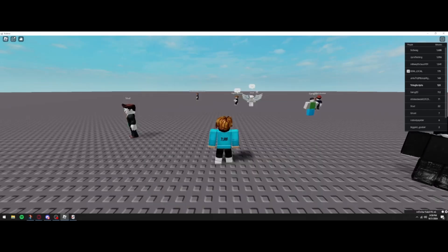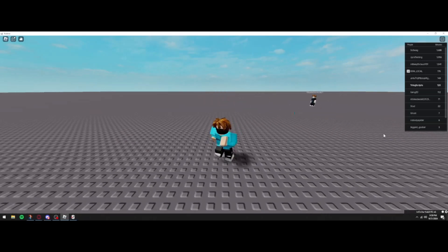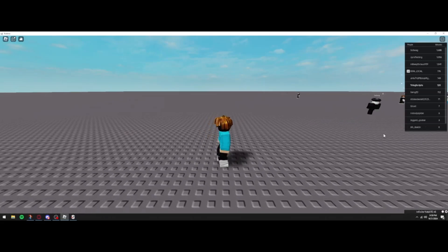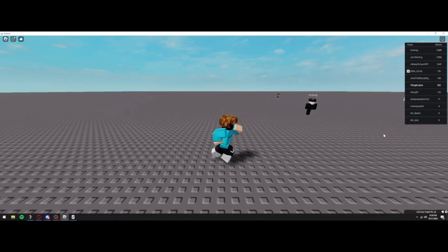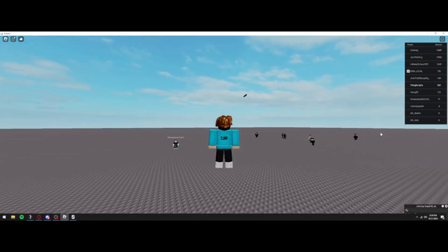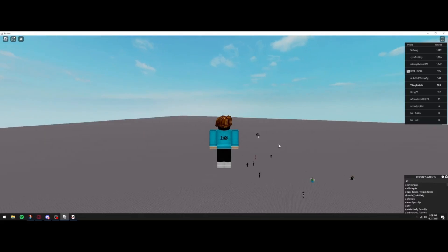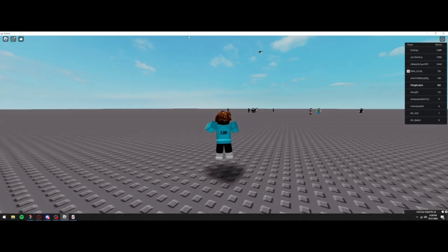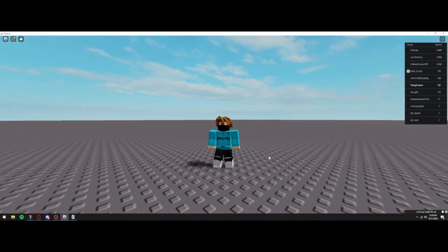I'll show you it works with scripts — execute Infinite Yield from the Script Hub and as you can see it loads up in-game. With Infinite Yield you can do things like set walk speed 100 and we're super fast, then walk speed 16 to go back to normal. You can also fly, increase fly speed — fly 10 is quite fast. You can also run custom scripts for auto farms, aim bots, and more, with little to no chance of getting banned compared to a free executor.